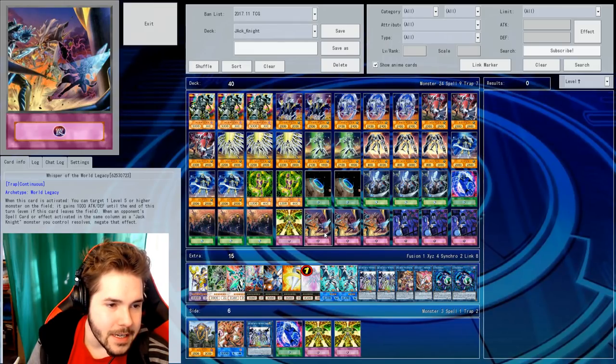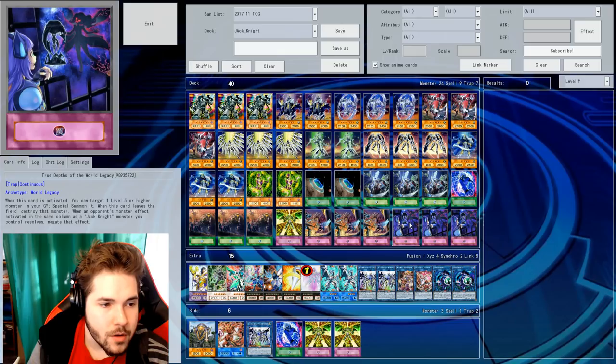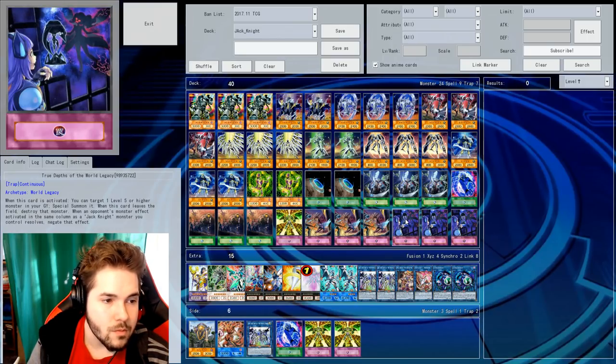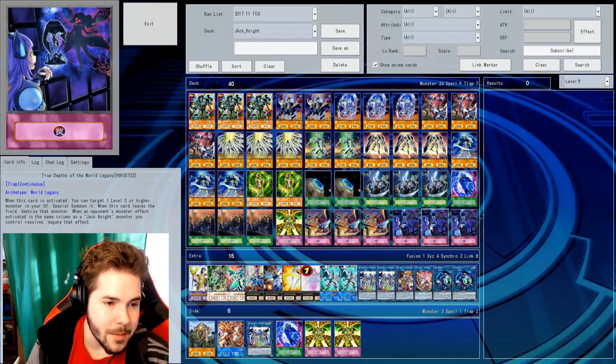Jackknights in the same column get boosted. The continuous spell Key to the World Legacy does the same thing for traps, and the next continuous trap does the same thing for monster effects. And it says you target a monster from the graveyard and special summon it — I'm assuming you can special summon it to a different spot on the field.